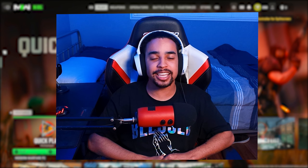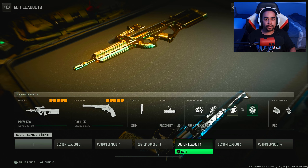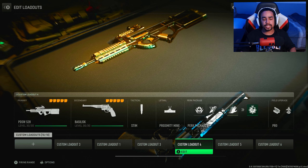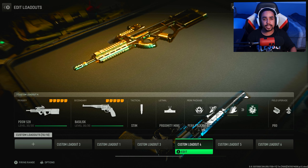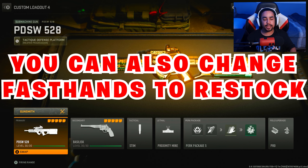But now that's over, let's get into this unstoppable PDSW class setup. Alrighty brothers, this was running on the PDSW. The perk system and the field upgrades are specifically designed for shipment. So if you guys aren't playing shipment, you can change the quick fix to ghost, and change the field upgrade — the trophy system — to dead silence. But other than that, everything else stays the same.